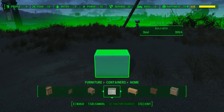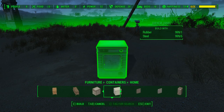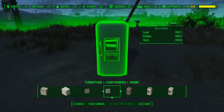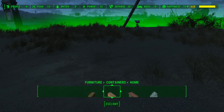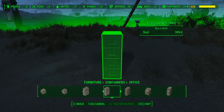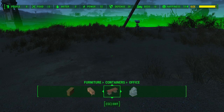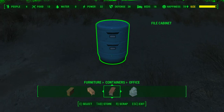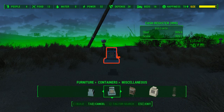Then you have the cabinets from Concord, changing tables, dressers from Fallout 3, dryers, post-war and pre-war mirrors, refrigerators, and washing machines. For the office, it's basically a bunch of desks — you can probably find these in the CIT ruins and they all look very nice.